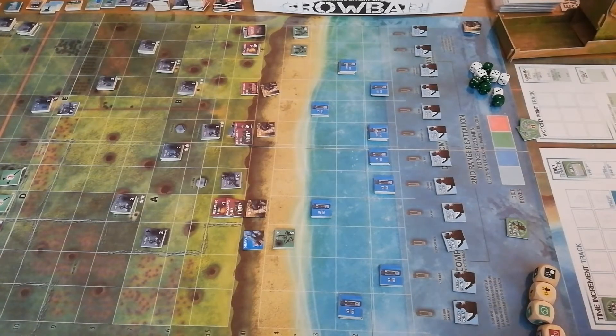Hi there, Neil from Diagonal Move. We're back on Pointerhawk with the Rangers and Crowbar from Flying Pig Games, designed by Herman Luckman. I'm going to do a playthrough video here - either an edited highlights reel or the first in a series, depending on how things go. This is quite a long game, and I'm going to assume a degree of familiarity. I did do a much more in-depth overview video recently, so if you're completely unfamiliar with the game, go check that out first.